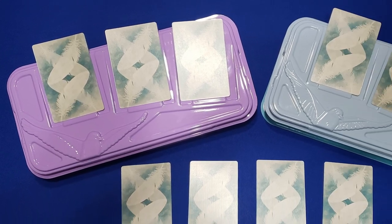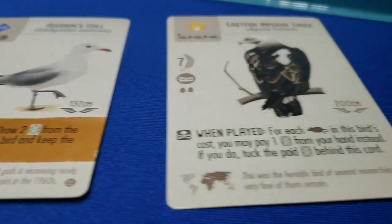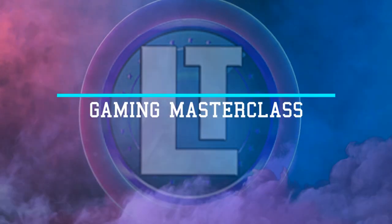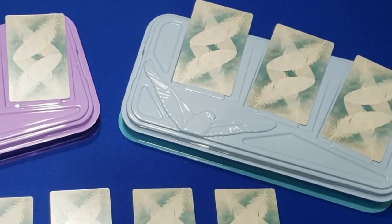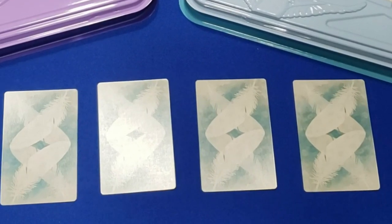Today we're looking at our top 10 favorite birds in the Wingspan European expansion — of the 81 new cards in the mix, these are the ones we like the most. Welcome to Legendary Tactics. Part of the fun of choosing these cards is that we might have them on our list because they're really good cards, but they might also be cards that change the game dynamic and add interest to the gameplay. Cax, let's start with your number 5.